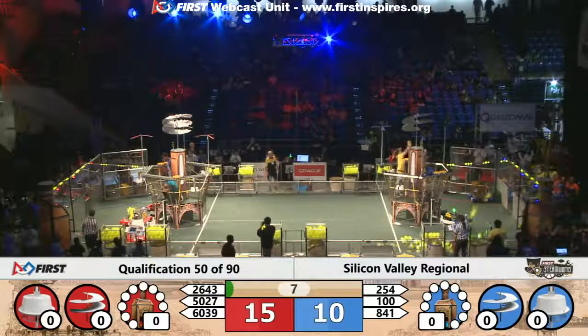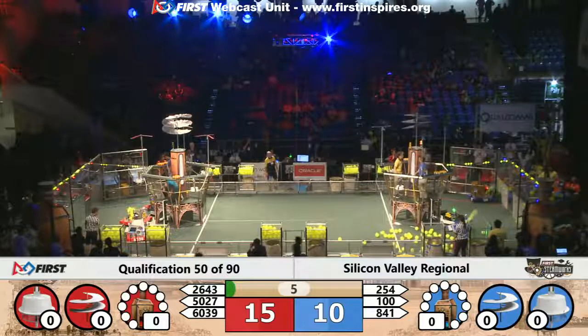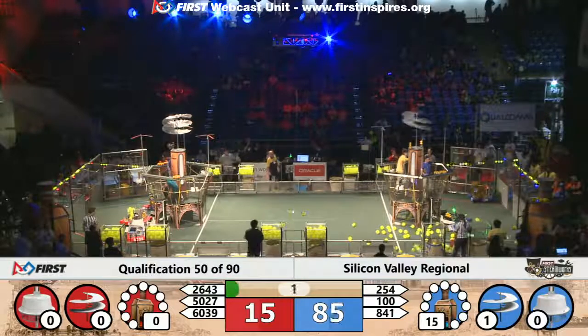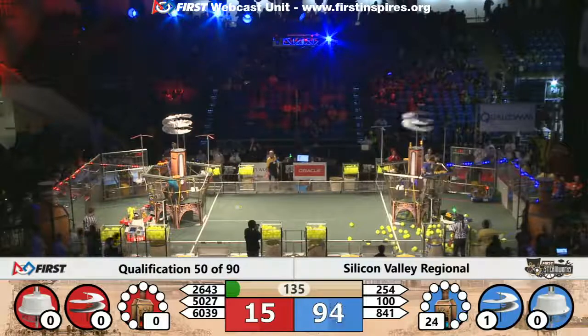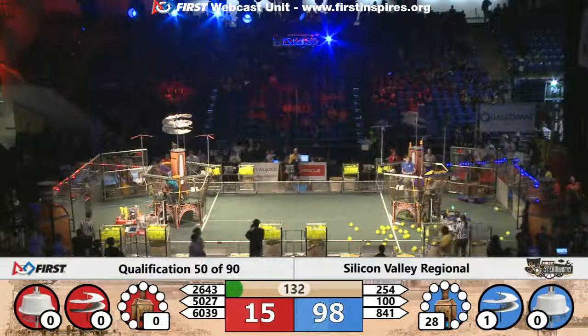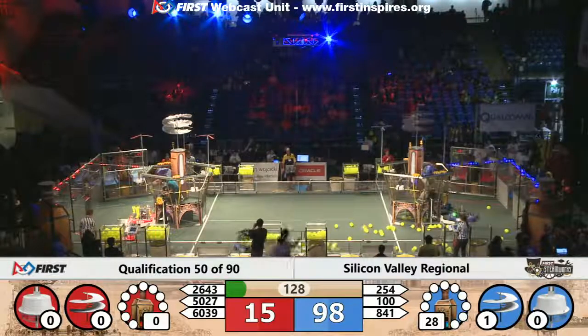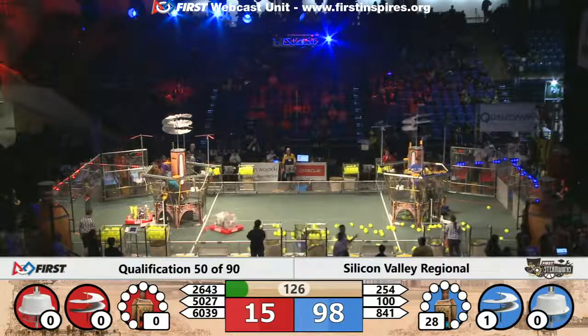Over on the Blue Alliance, 254 looks like a team has delivered the autonomous gear, and 254 is loading up that high-efficiency boiler with all the fuel it can get out of the hopper. They're up above 26 kPa of pressure from the steam during the autonomous period — 28 to be precise. They're triggering that next hopper and filling up their machine.